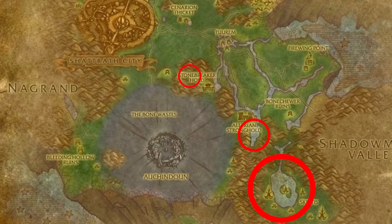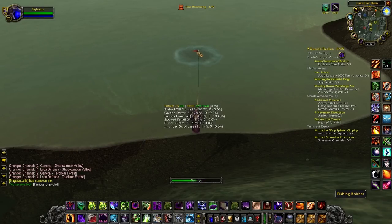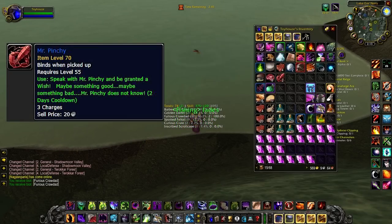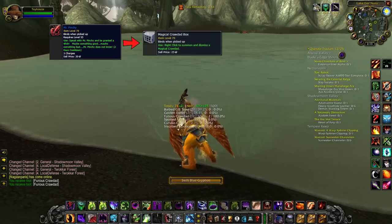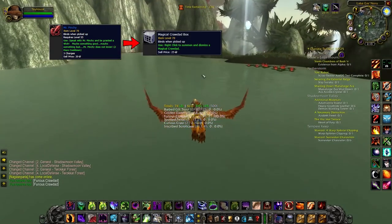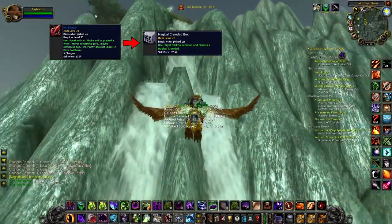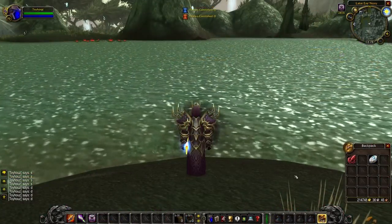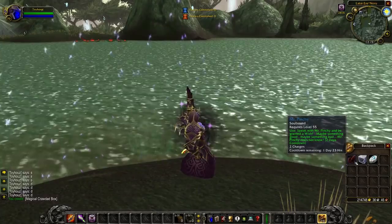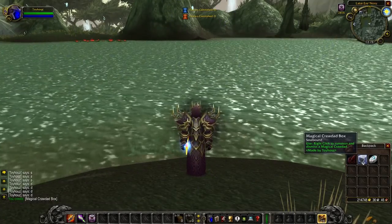He's super rare - the chances of getting him are very, very low. And what's really interesting about Mr. Pinchy is even if you fish him up, what you're actually going for - the most sought-after thing with Mr. Pinchy - is the magical crawdad box containing a magical crawdad non-combat pet. That's really what we're after here. It's super rare. Not many people have it. I haven't seen it once yet on Benediction, the most populated WoW server. So if you want to go after this, you're going to have people oohing and aahing at what you found.